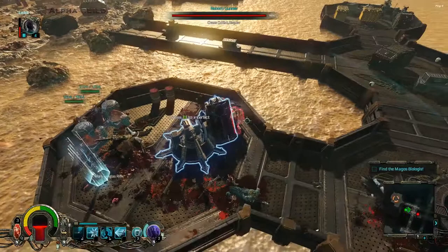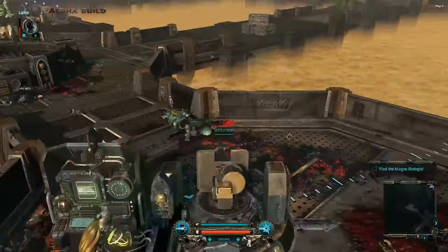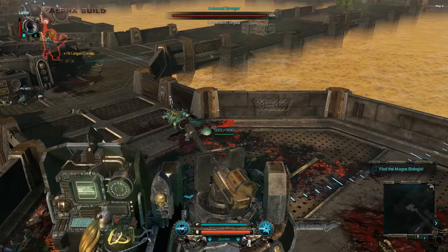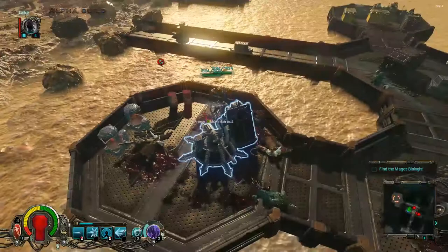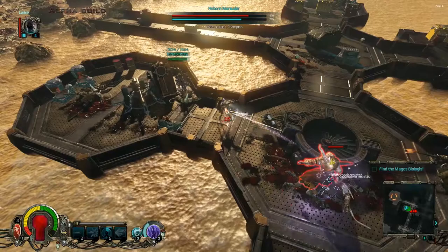Instead of having large levels connected together like traditional action RPGs, Warhammer 40k Inquisitor Martyr opts for a shorter mission system that rewards players with a guaranteed loot box at the end of each mission. It gives the game a bit of a free-to-play MMO feel, but the shorter nature of missions allows the game to generate mini-campaigns called priority assignments that add more continuity to individual missions outside of the game's handmade story content.